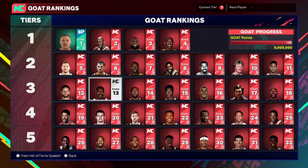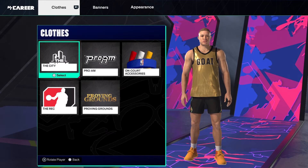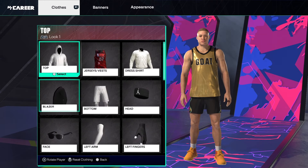After you reach the third row, they will unlock the gold jersey for you. You'll find it in the clothes section, under jerseys.